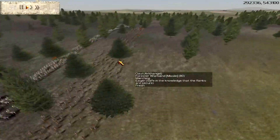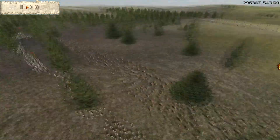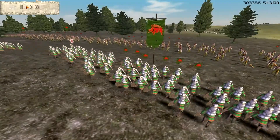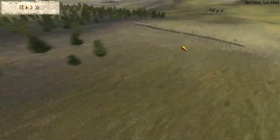I've got five units of Forest Warbands, gold gold, which are probably one of the best archers in the game and easily going to counter the rebel Cretan archers. I've also got four units of chosen swordsmen, gold gold - they're pretty decent melee infantry.